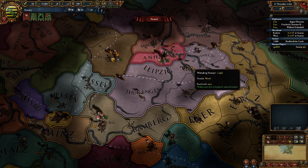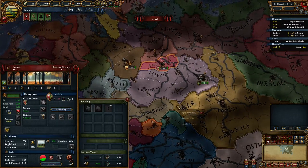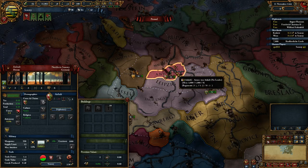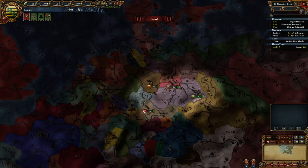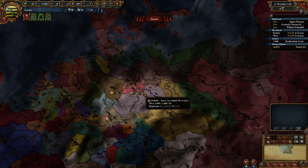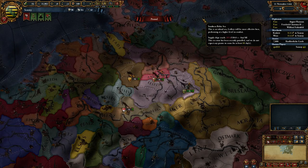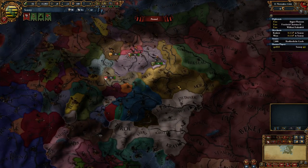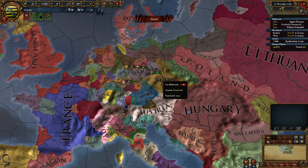The other thing that can happen is if I declare war on Anhalt, win, and annex them entirely — they're a one-province minor — I've gone and annexed an entire country. Regardless of the unlawful territory issue, Austria would most likely have a CB to liberate this country. They could declare war and as part of the peace deal demand that I release Anhalt as an independent country again. If the emperor does that, they get a bunch of imperial authority. The emperor's job is to keep all the princes alive, internally or externally.